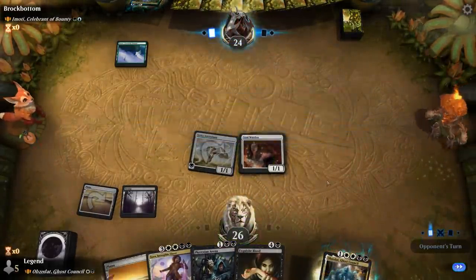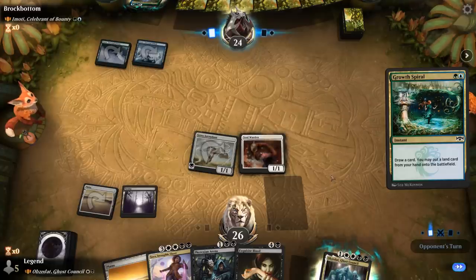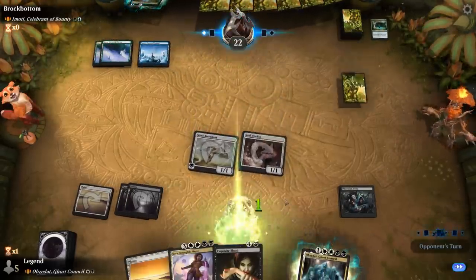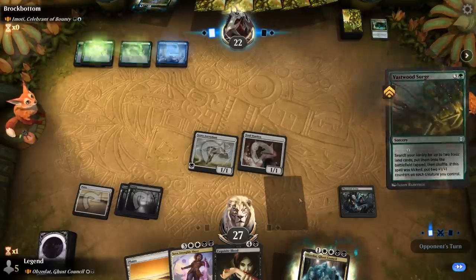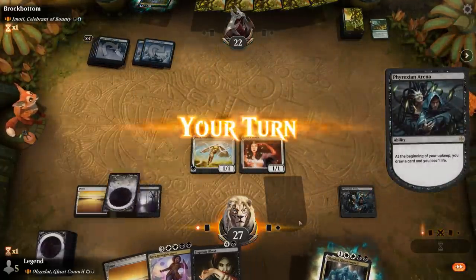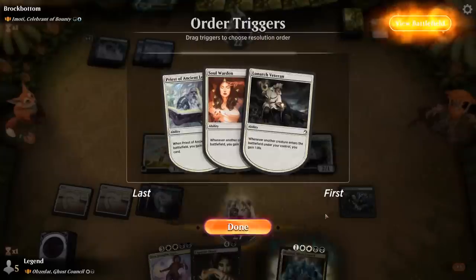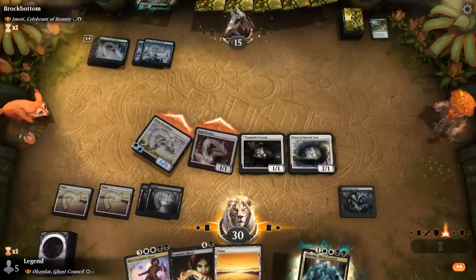Still looking for black mana. Opponent's playing Growth Spiral and we get to play Frexian Arena — goes against our life gain plan a little bit, but we still need the card advantage. A Vastwood Surge gets two more lands. Opponent's not playing any creatures into our Soul Warden. Priest is good, and a Veteran. So we play Veteran, play Priest, and we should be able to get to 30 to grow Serra Ascendant. We get in for seven — a pretty fast clock all of a sudden.